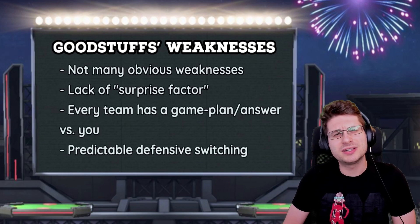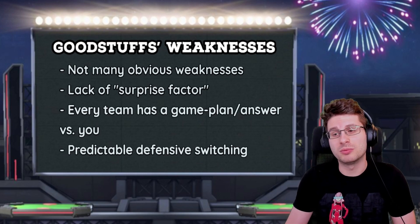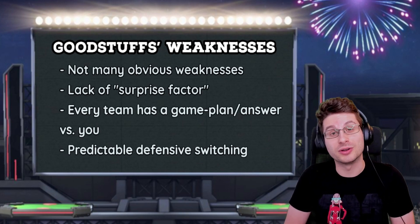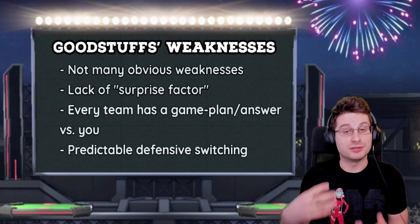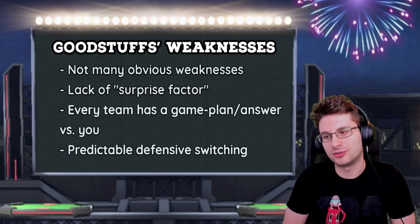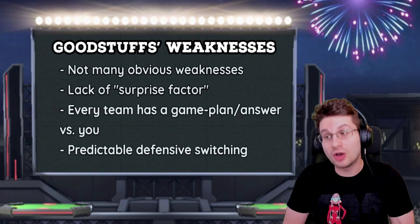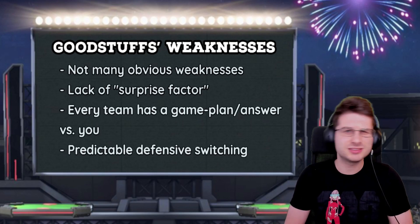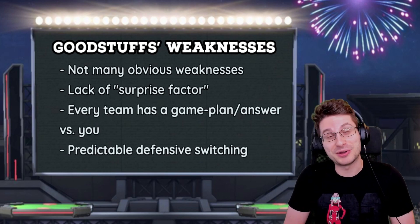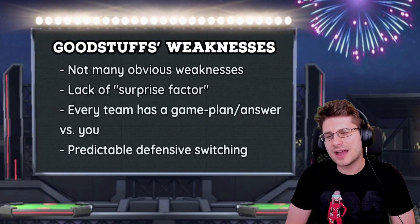Another weakness of Good Stuffs teams is that you're using all insanely popular and strong Pokemon in the meta, so you should expect all of your opponents to have a game plan and answers to your team. When using literally the most common and strong Pokemon, those are the Pokemon everybody is going to be building against — your team will be prepared for. Of course, that doesn't mean too much in the long run since the game comes down to who plays better, but it's something to think about.